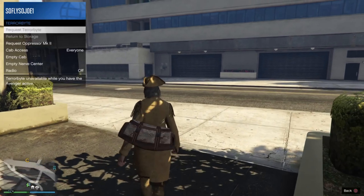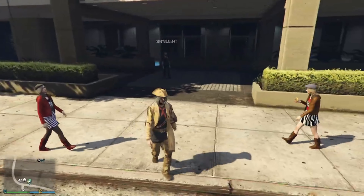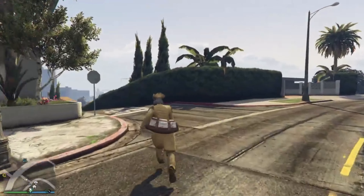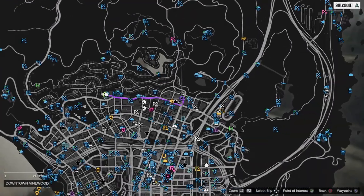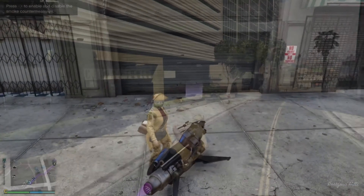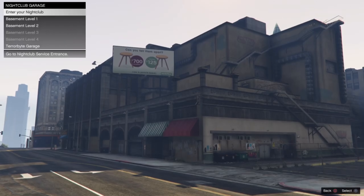From here, jump inside of a vehicle and make your way over to the nightclub. Once you have arrived at the nightclub, go ahead and enter inside the Terrorbyte garage.